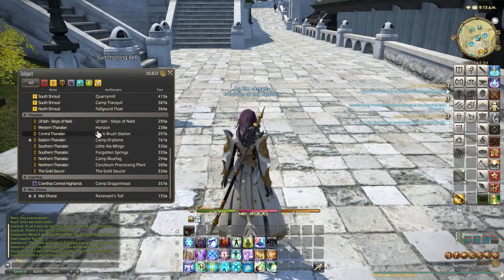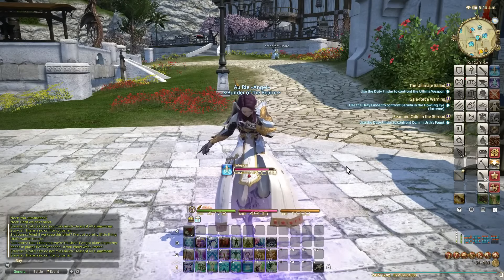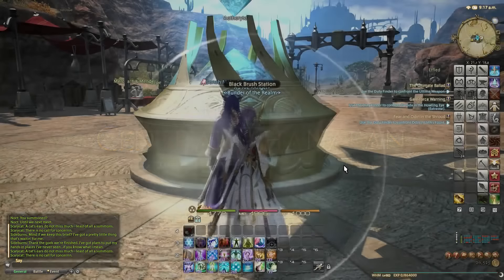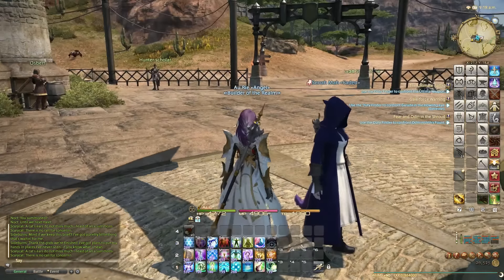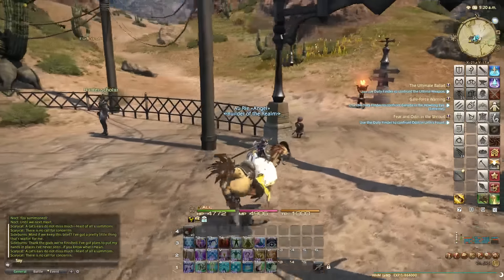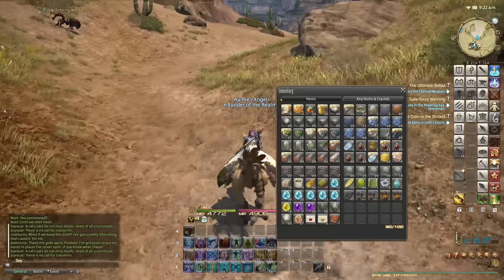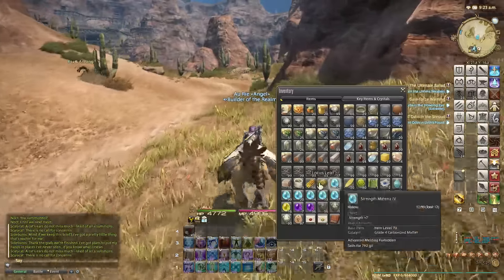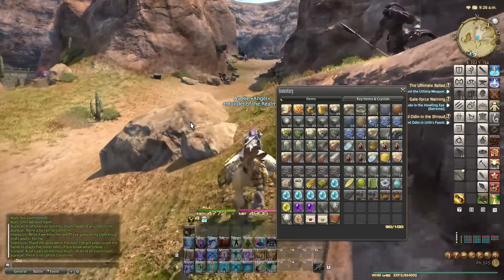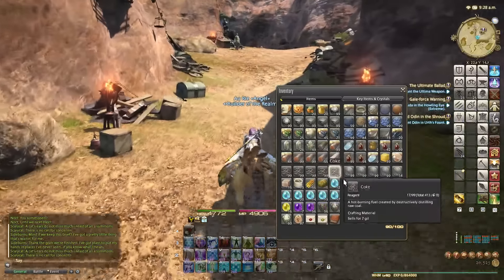What you basically do with the gambling is go to Central Thanalan to Blackbosom Station and visit Mutamix Bubblypots. He can take five random materia and give you one back at random of the same grade. If you put in five grade fours, he gives you back one grade four at random. The trick is he will never give you back a materia you've put in, so by using five different materia you vastly increase your chances of getting one that isn't any of those five.